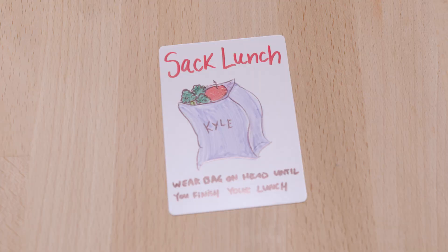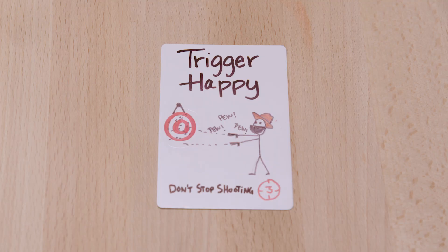Next up we have Sack Lunch, where the victim is going to have to wear a paper bag over their head and eat three snack items through the bag before they can resume gaming. It's a good thing I came prepared to sack up. Next up we have Trigger Happy, where in-game you'll have to hold down your trigger finger or the left mouse click for the entire three minutes. We'll actually have some duct tape to help with that.